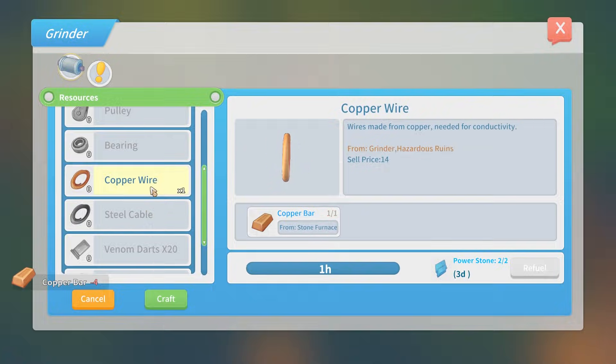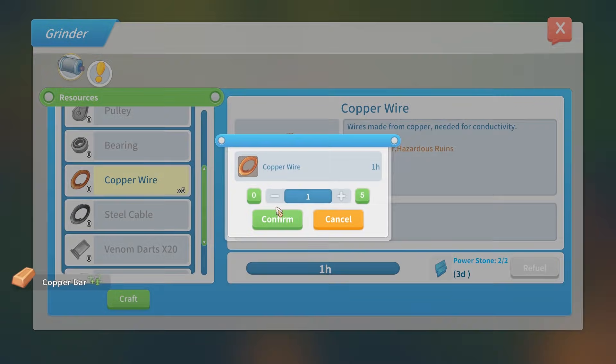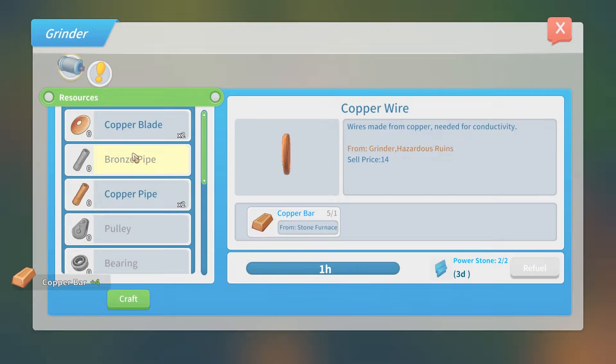Also, some copper wire, which we could get. No, we don't want to cancel — oh God, no! Make the copper blades, please.